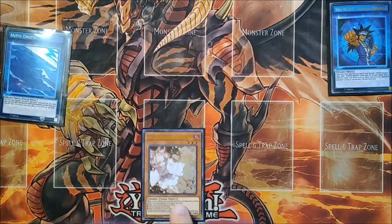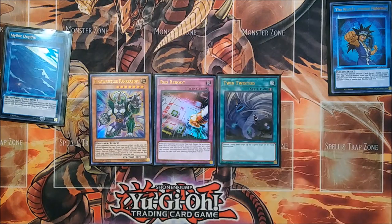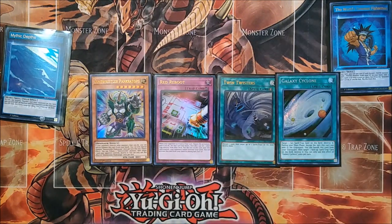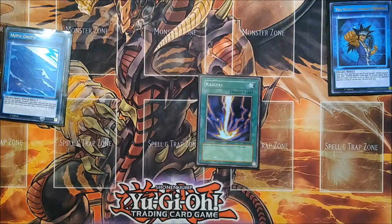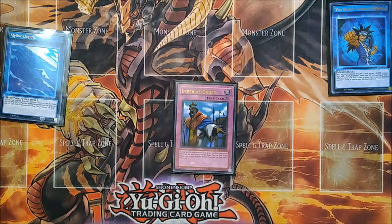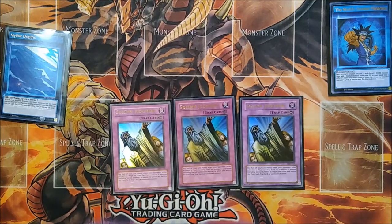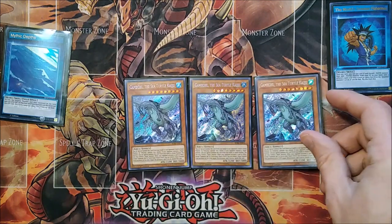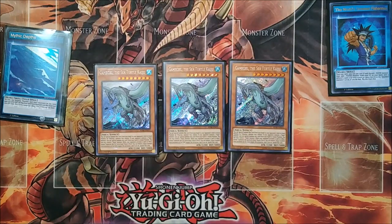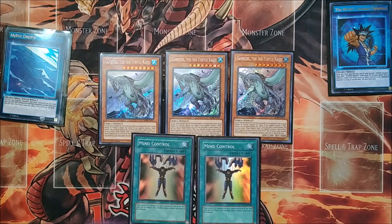Now for the side deck — I'll keep this quick. One Ash Blossom for going second. One Pankratops, one Red Reboot, one Twin Twisters, and one Galaxy Cyclone. Ideally the Twisters and the Cyclone will be Lightning Storms, but Red Reboot and Pankratops are kind of irreplaceable. It's a pretty basic back row hate package for going second. We are also running one copy of the classic Raigeki — also probably should be Lightning Storm, but I don't have them yet; just good for going second. One Imperial Order: when you know you're going first and your opponent has a lot of spells, just side this in and blow them out. Then when we know we're going first, three copies of Solemn Judgment — stops things like Dark Ruler No More and is generally a great going first card. And finally our package for going second: three Gameciel the Sea Turtle Kaiju, which just gets rid of a problem monster — any problem monster except Darkest Diabolos or special summon floodgates. Then two Mind Control to handle everything else, including Apollousa. That's it for the deck profile — thanks for watching.